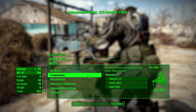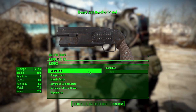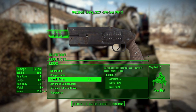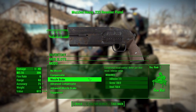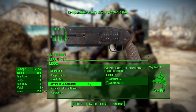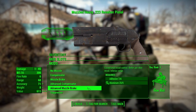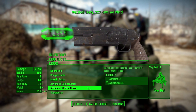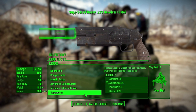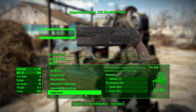For the muzzle, we got some interesting things. Four out of the five things in this category will help compensate the gun to various degrees. We have a compensator, then a muzzle brake which does the same but improves recoil control at more loss of range, then an advanced compensator with more recoil control but even less range, and then the advanced muzzle brake which has the best recoil control and the least range. And finally, a suppressor — because of course you're going to need a suppressor for this insanely powerful gun.